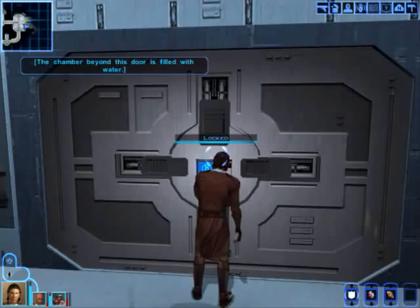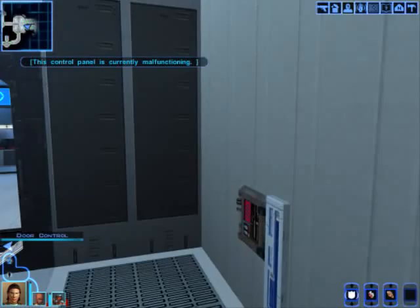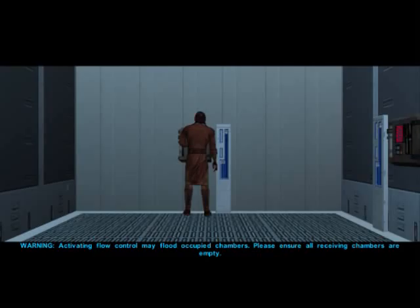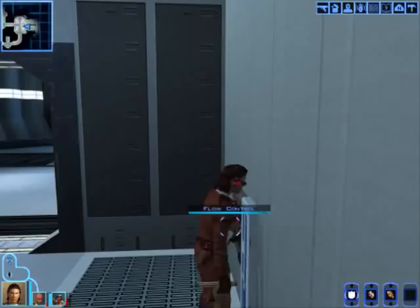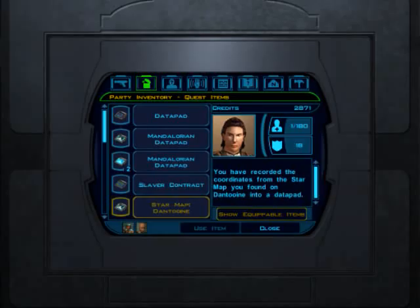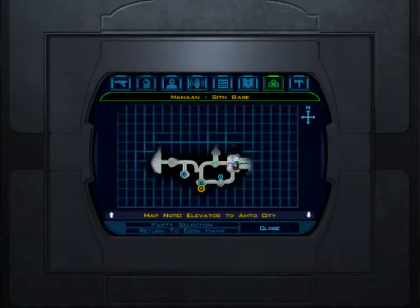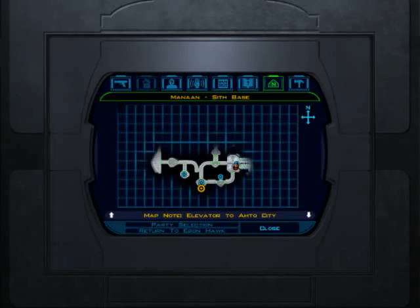There's this set of pressure doors here. If you try to go through the wrong ones, it will say the chamber beyond this door is filled with water. Next to all the doors are these door controls and flow controls. Activating flow control may flood occupied chambers — please ensure all receding chambers are empty. This is one of KOTOR's very few puzzles. Somewhere along the line I should have picked up a data pad. Here it is — Water Pump Analysis. There are six doors, three on each side, and you have to open and close the doors and activate the pumps in the right order.